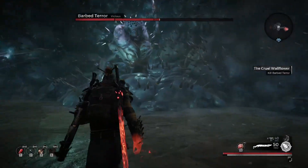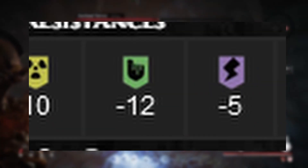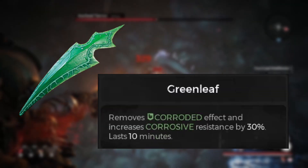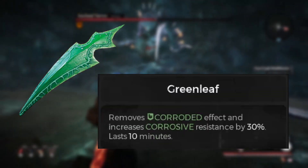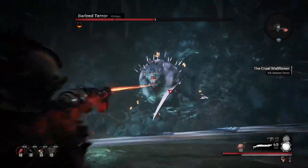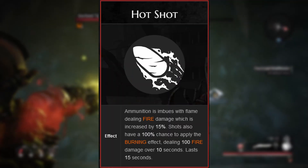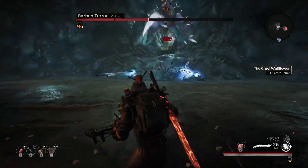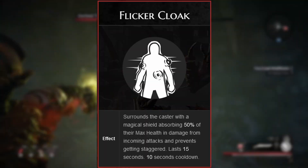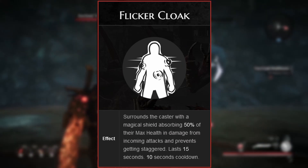Take note of your armor's resistance to corrosion. Poor resistance won't invalidate an armor set, but it is something to be aware of. Take a greenleaf before the fight and have plenty on hand. The boss deals a lot of corrosive damage, so resistance and status immunity can make a very big difference. For mods, Hotshot is stupidly strong as usual. Barbed Terror has a slight weakness to fire, so this will compound with the damage increase from the mod itself. Mods like Flicker Cloak are good if you need to revive a teammate in co-op, or if you just need a breather.